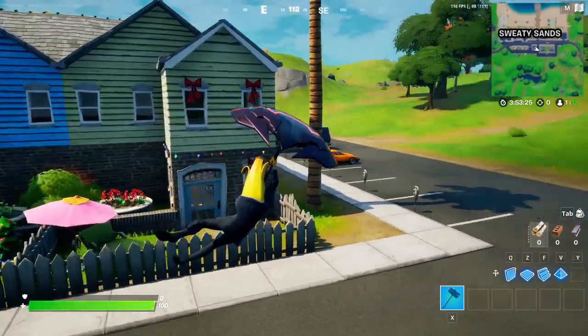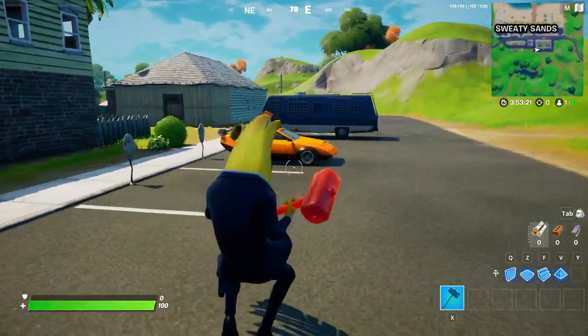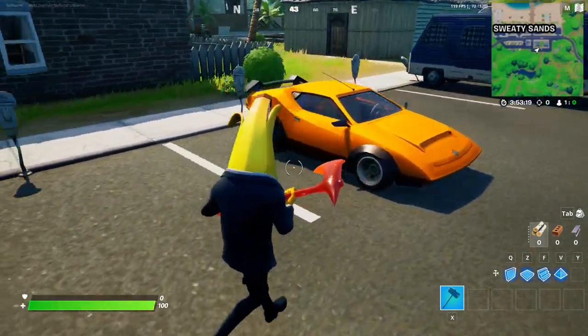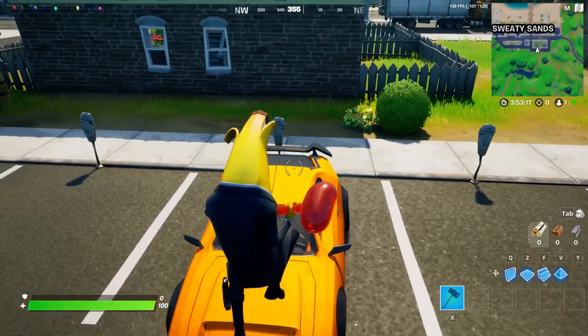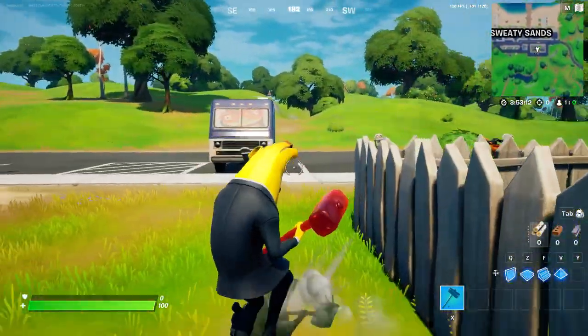As you can see, I'm dropping Sweaty Sands. While you're dropping, you want to scout out where you can find the Whiplash, because this car is the best one — it's very fast and you can run people over and actually do some damage. We found the car, we found our vehicle, and there are tons of vehicles, so if someone picks up yours you can still get one.